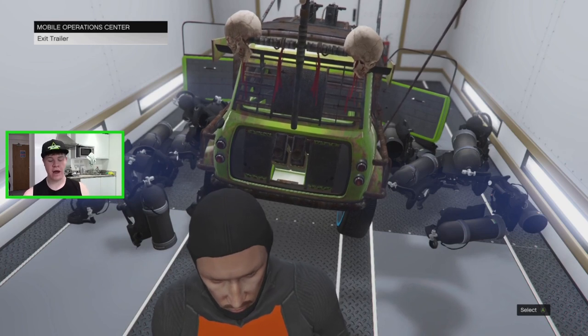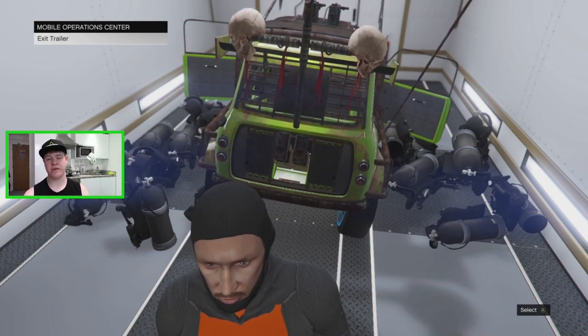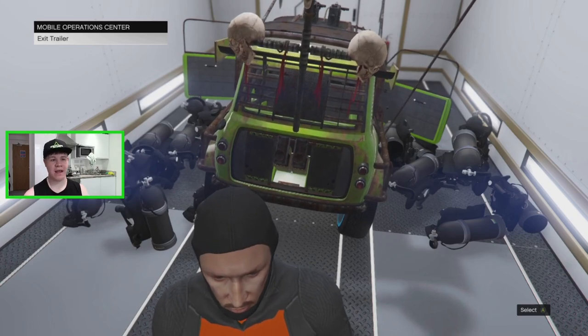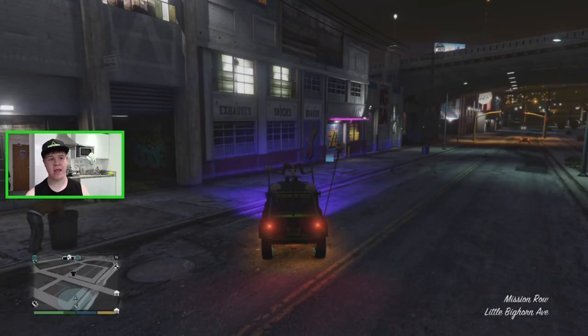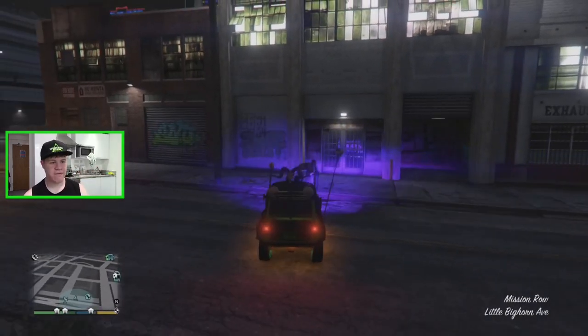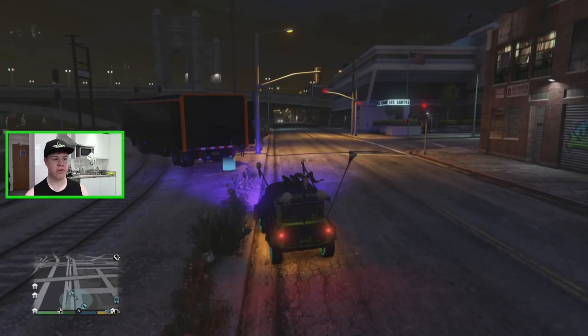Then walk over to the door and press Y and A at the same time if you're on Xbox, or Triangle and X at the same time on PlayStation. You can see the character quickly teleported into the ISSI and also left the mobile operations center. If you leave the MOC in the ISSI like this, you've done it correctly.